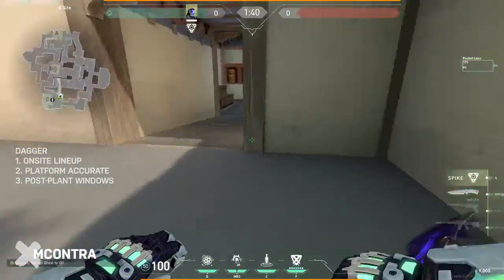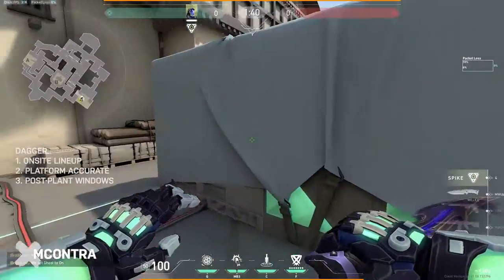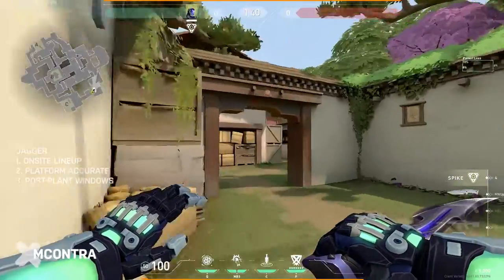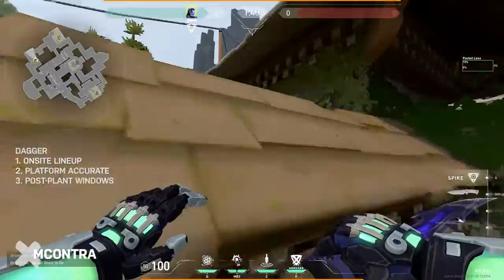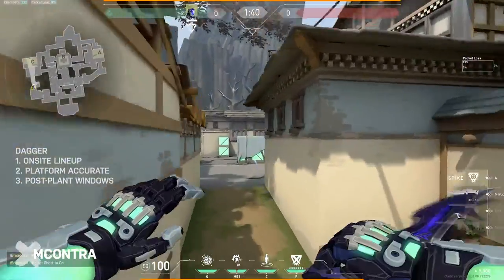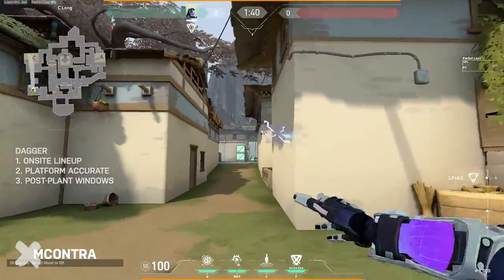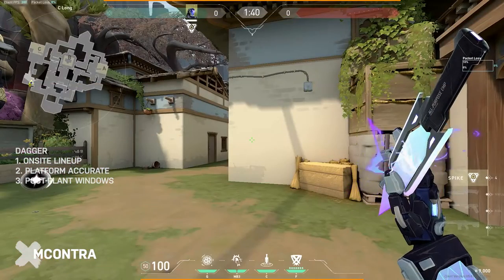If somebody is there and the dagger gets killed, they have to be at the front, so you know they're not in the back — and there may be someone in these corners. Aim at the divot, line it up, toss it over — this gives you the same information as if you peeked this lane and threw a dagger, but without the risk of peeking an Operator to just gather info pre-round.